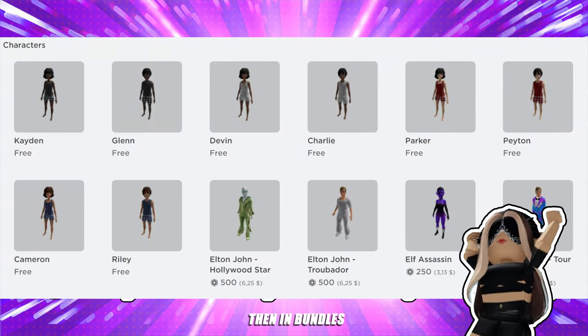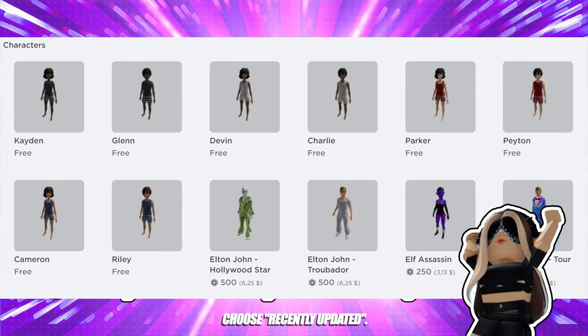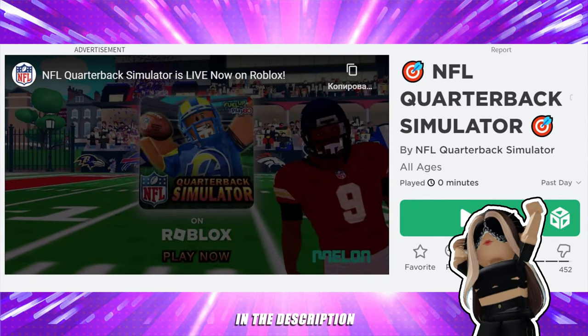To get them, you just need to go into the avatar shop, then into bundles, and after that go to the filters and choose recently updated.